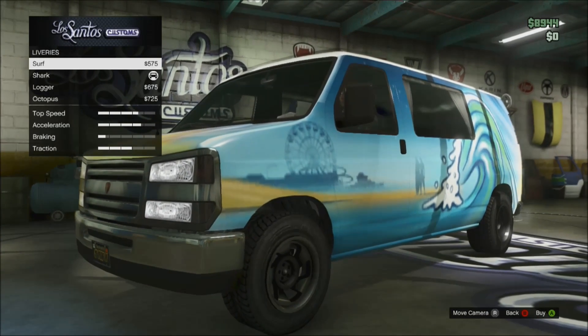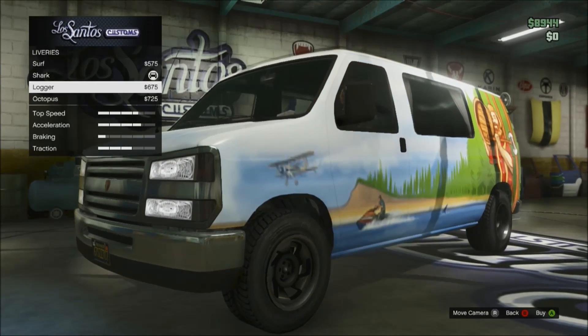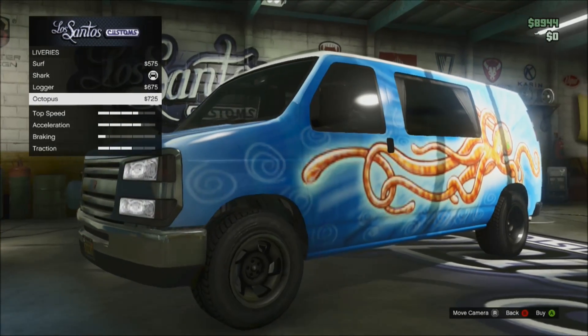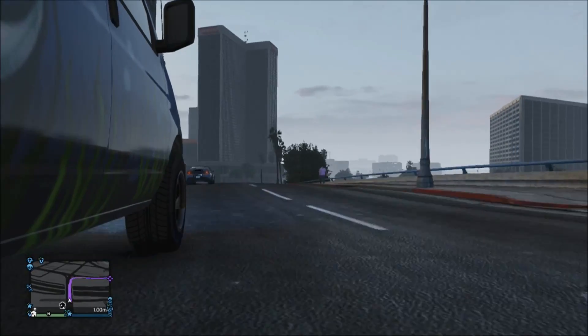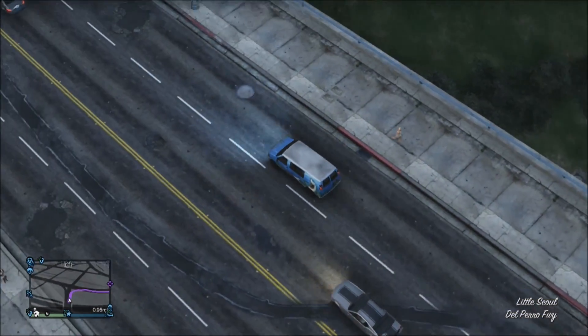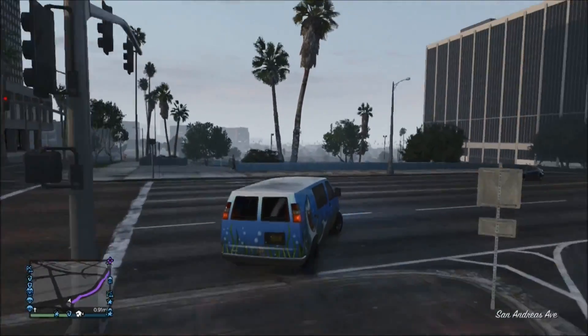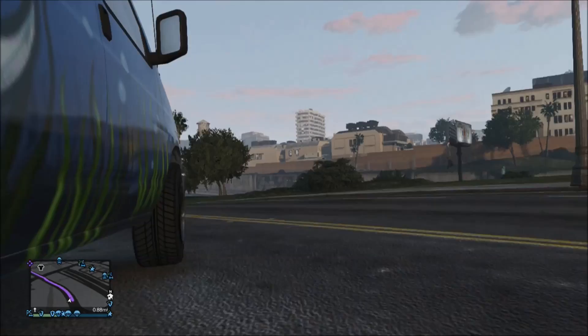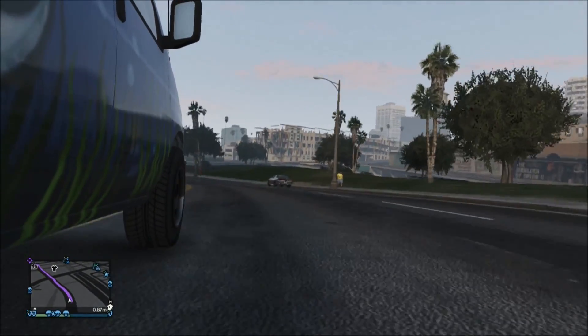I'll show you them all in Los Santos Customs in just a second. On the paint side it's a pretty good vehicle — the handling is nice. It's a four-man vehicle, compared to the other DLC vehicles which are only two-man. Four is just enough, though I'd love maybe six to get more people in the back. The patterns are probably one of the best things about this van and I'm going to show you it driving around the city and on the beach as well.